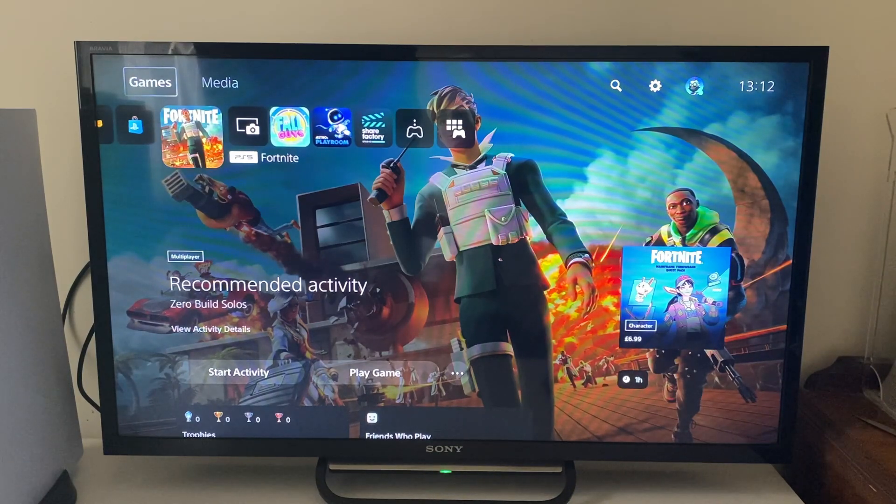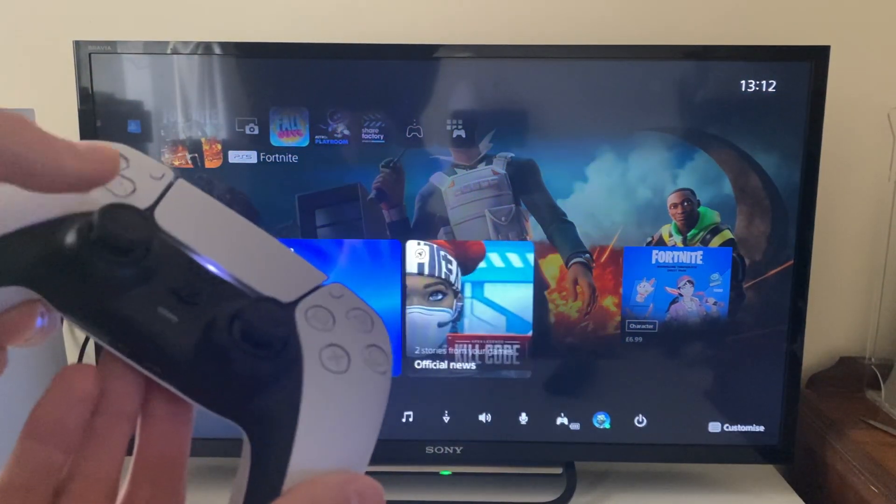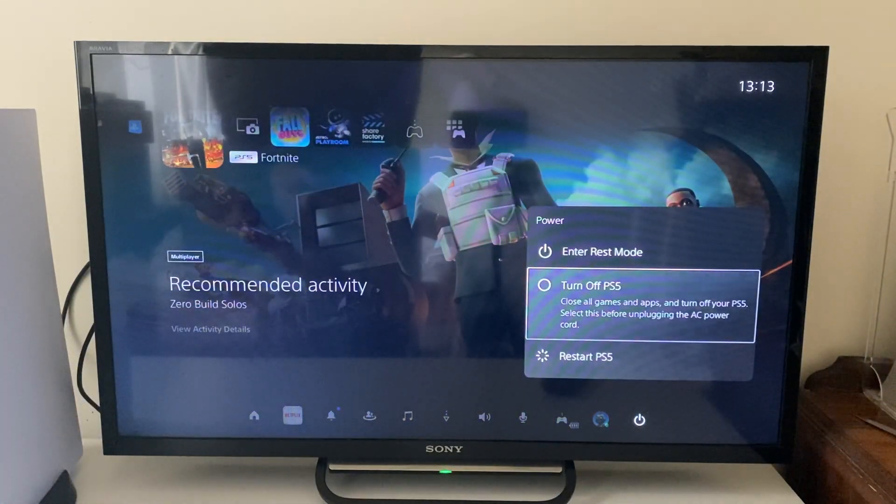So let's go and do it. The first thing we need to do is enter safe mode on our console. To do that you need to completely shut down your PS5. I just like to press on the control center button on my remote, then go down and tap on the power button, and then click on turn off PS5.